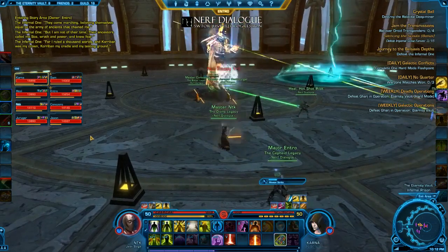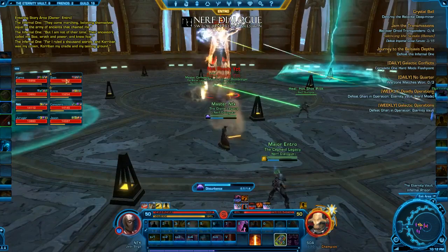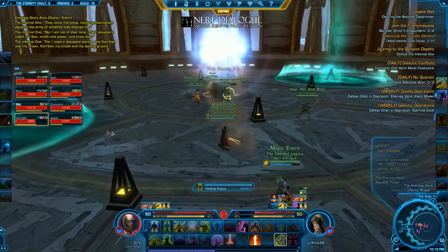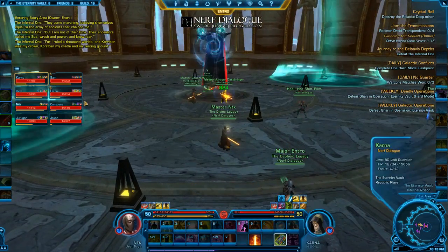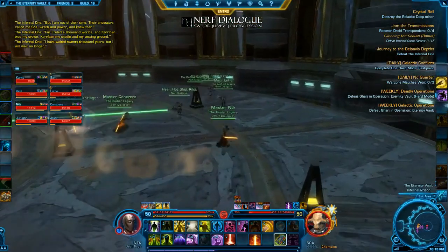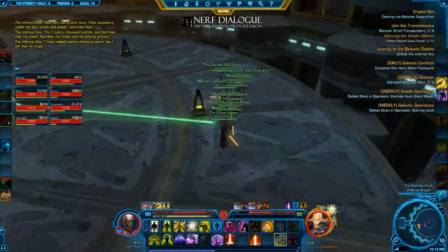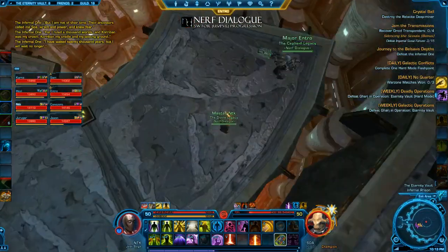If you'll notice, the center platform has three different layers. You've got the center circle where the boss is, you've got an inner circle, and then you've got the outer circle. This is important: when he goes to 75%, he'll do an emote and everyone in the raid has to run to the outermost circle, because the platform will break away and you'll have to start platforming down as a group.